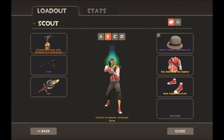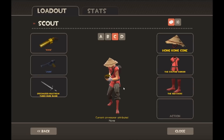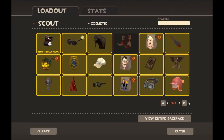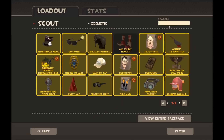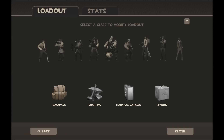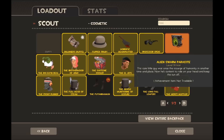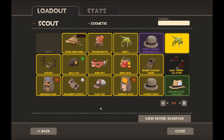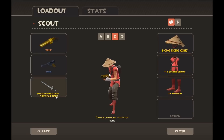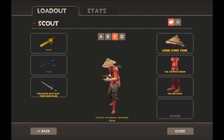On my C loadout I have a ninja theme — I used to have the ninja hood but I sold it so I don't have it anymore. It doesn't really matter because the Hong Kong Cone still goes with it, and then I have the Three-Rune Blade to go with just the Scattergun and the Wrap Assassin.